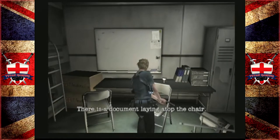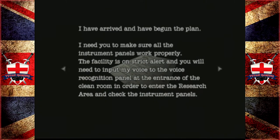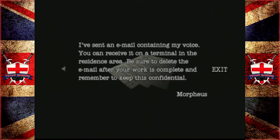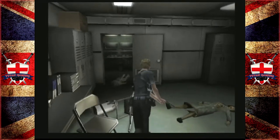There's a document on a chair — orders from Morpheus: 'I have arrived and begun the plan. Make sure all instrument panels work properly. You will need to input my voice to the voice recognition panel at the entrance of the clean room. I have sent an email containing my voice — receive it on a terminal in the residence area. Delete the email after your work is complete and remember to keep this confidential. — Morpheus.' Well, they failed at keeping that quiet.